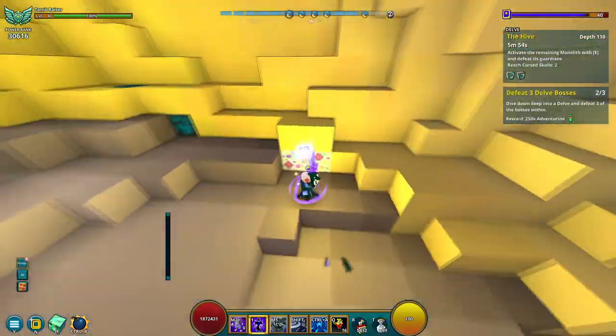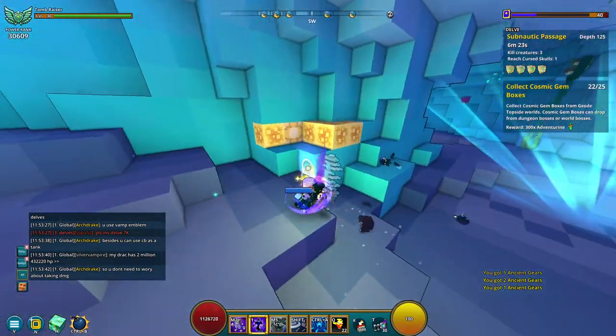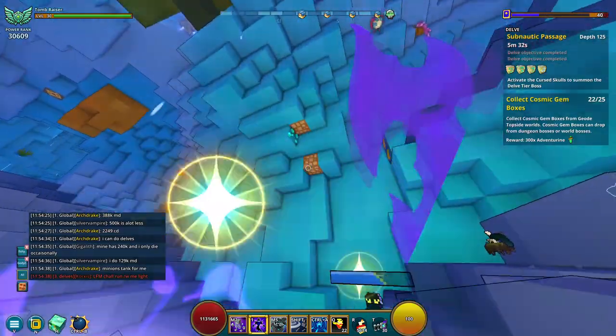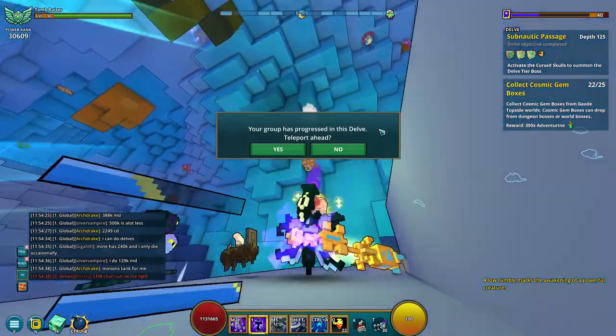The three core ores — actually four — that you need to be mining are ancient gears, builderite, quirkstone, and everlight. These four main ores are what you're targeting because they give around 40 flux a pop or even more, depending on the ore.